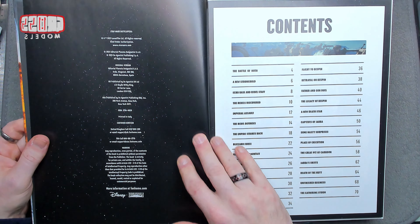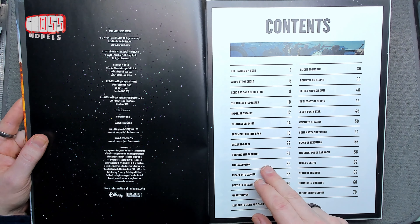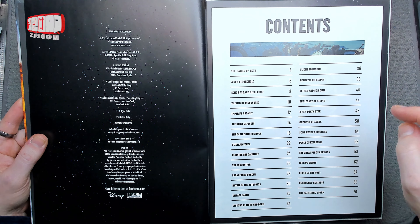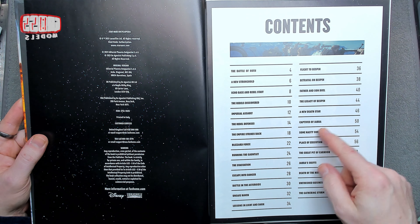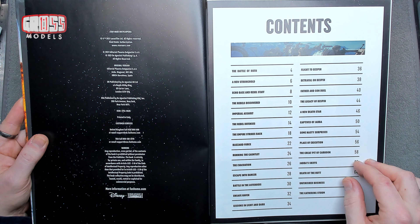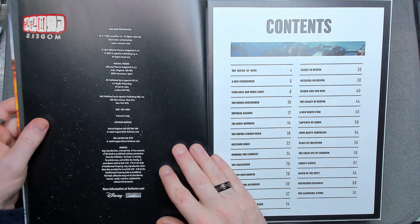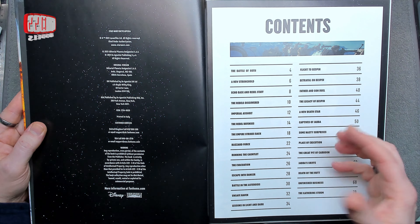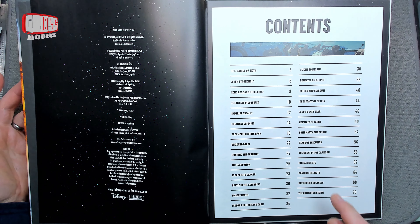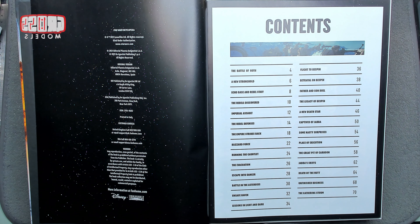In the contents we have the Battle of Hoth, a new stronghold, Echo Base, the evacuation - it's obviously the entire story from the beginning of Empire. There's also Captives of Jabba. The Battle for Hoth and the Second Death Star - well, Jedi is all about the Second Death Star really, so yeah, it can get confused between places and times.